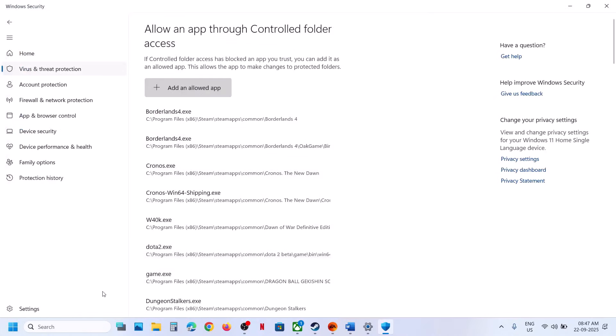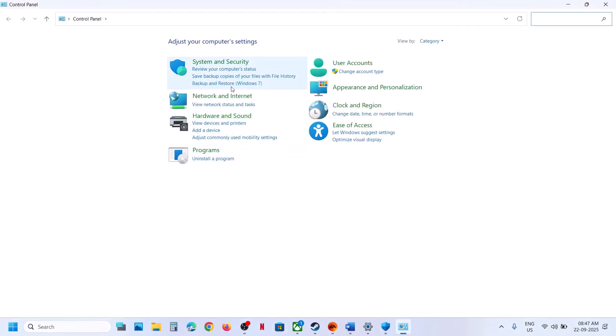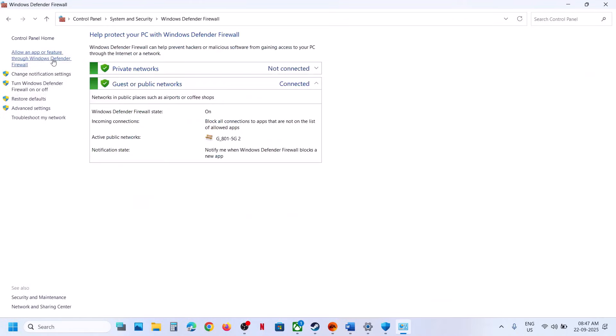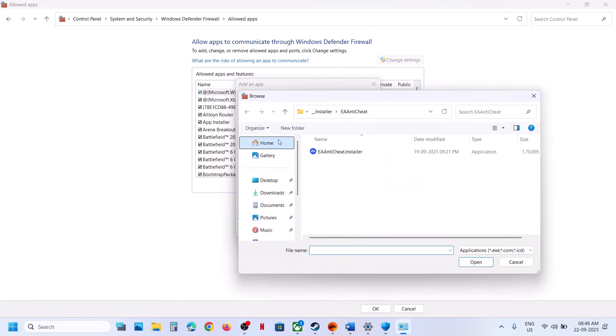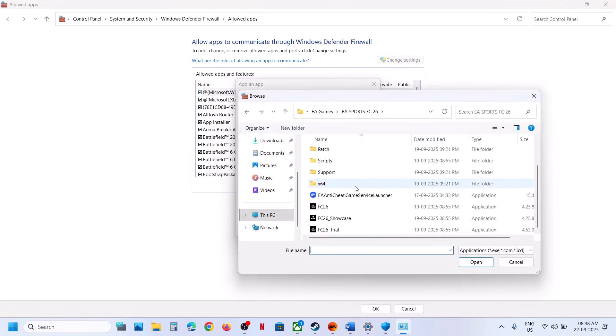Now do the same thing in Control Panel. Open Control Panel, go to System and Security, then Windows Defender Firewall. Click on Allow an App or Feature Through Windows Defender Firewall, click on Change Settings, click on Allow Another App, click on Browse, and then go to the game installation folder once again and add all the EXE files.